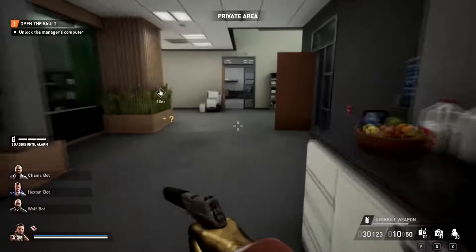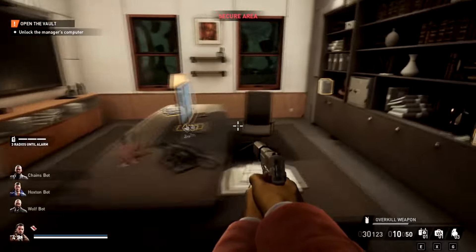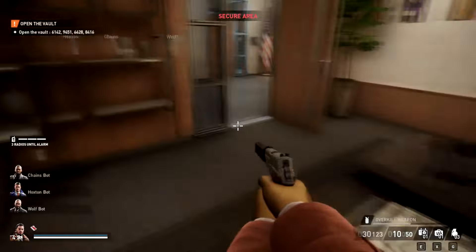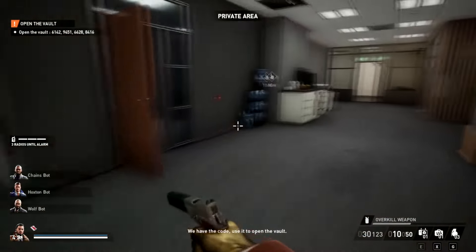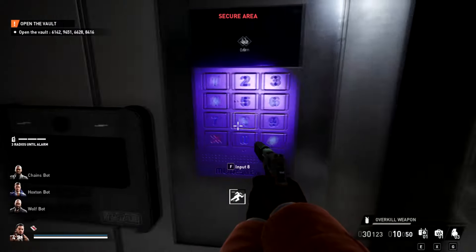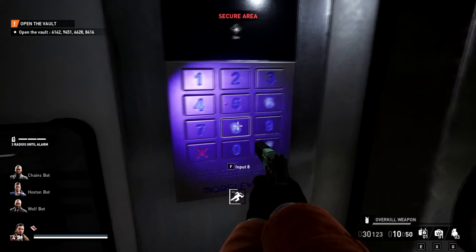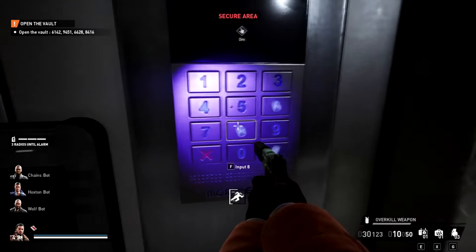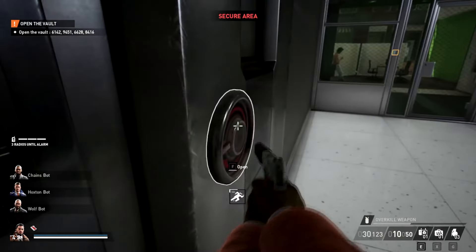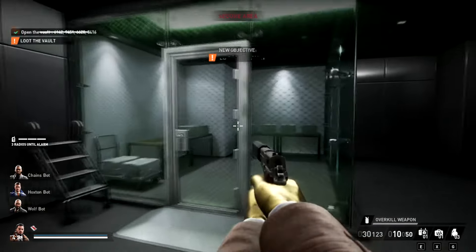If you need the code, just go back to the manager's office — there's the code on the computer. Only one code is real. Use your UAV to look at the key card numbers and you can see certain ones are smudged. Make sure the numbers you put in match: the last number is eight, four, one, six. So I've got a smudged eight, four, one, and six — and now it is open.